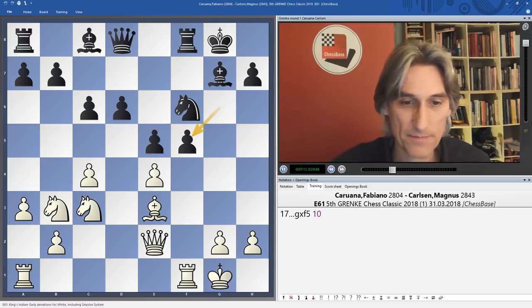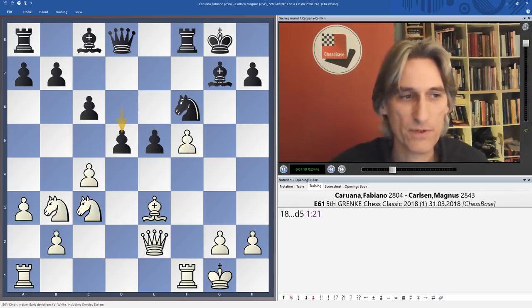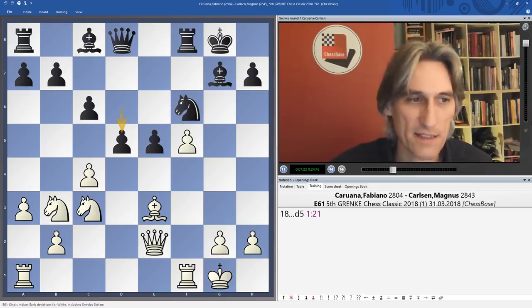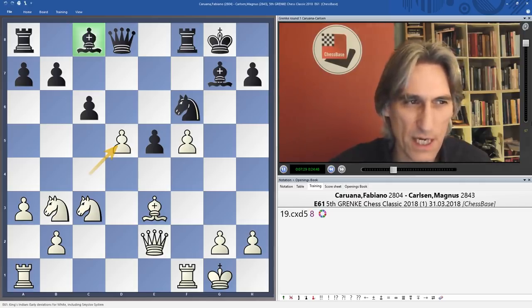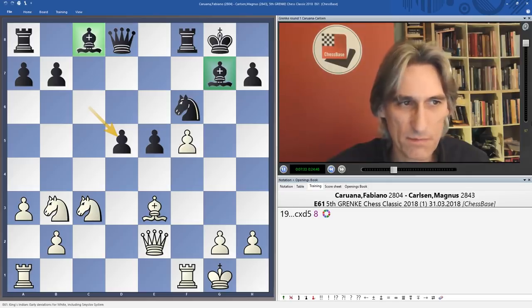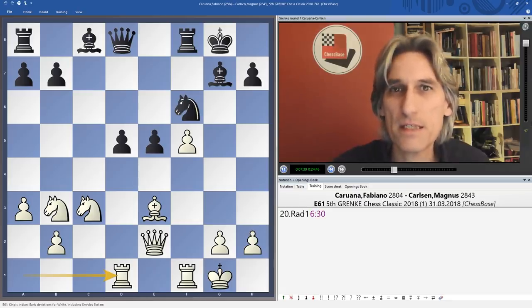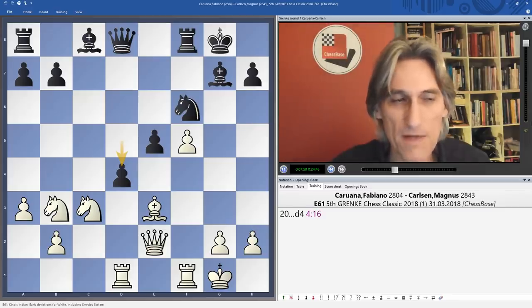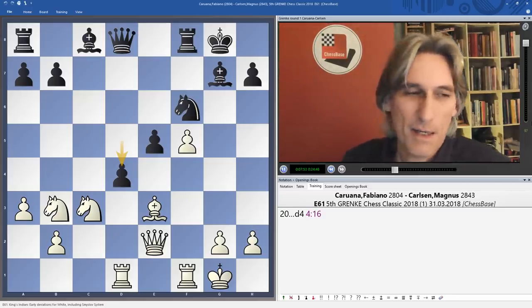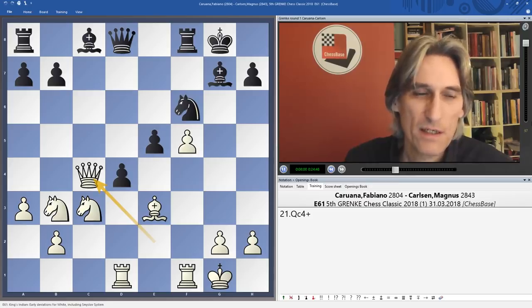Instead Carlsen played knight takes bishop, traded on f5, and here's the key point: before White has a chance to bring rooks into the middle, Carlsen breaks with d5. Those pawns in the centre, potentially backed by two bishops, are a problem — it's momentarily difficult to bring the rook into the game. Black's pieces apart from that are looking good. The question is whether White can exploit his lead in development to stymie those pawns, but in fact the pawns are safe.